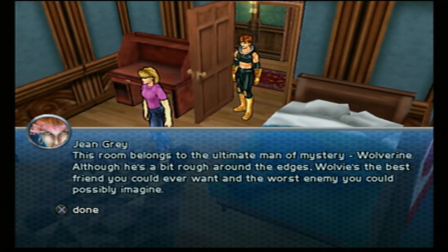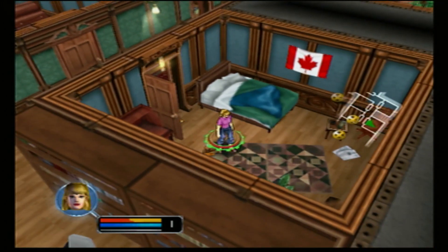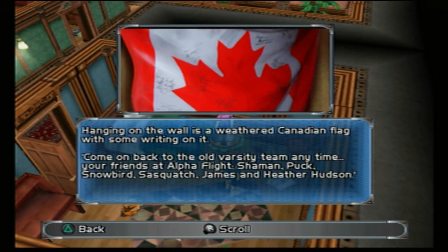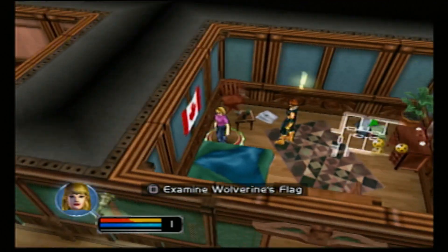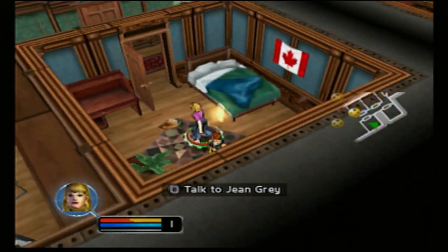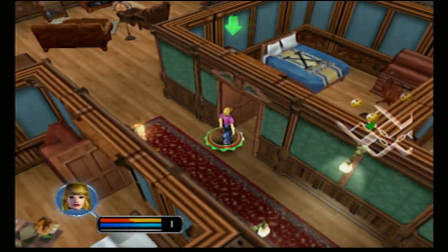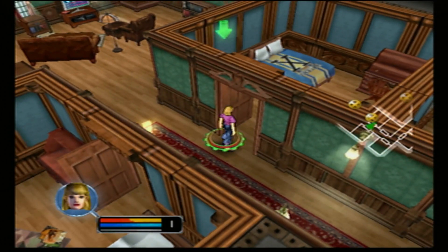This room belongs to the ultimate man of mystery, Wolverine. Although he's a bit rough around the edges, Wolverine's the best friend you could ever want and the worst enemy you could possibly imagine. The Canadian flag — he's got it on the walls with some writing on it: 'Come on back to the old varsity team anytime. Your friends at Alpha Flight — Shaman, Puck, Snowbird, Sasquatch, James, and Heather Hudson.' Before Wolverine joined the X-Men, he was part of a Canadian super team called Alpha Flight. And it's even funnier because after he joins the X-Men, Alpha Flight and Canada are like, 'What the hell? Wolverine is our best superhero — go over to New York and get his ass back over here.'